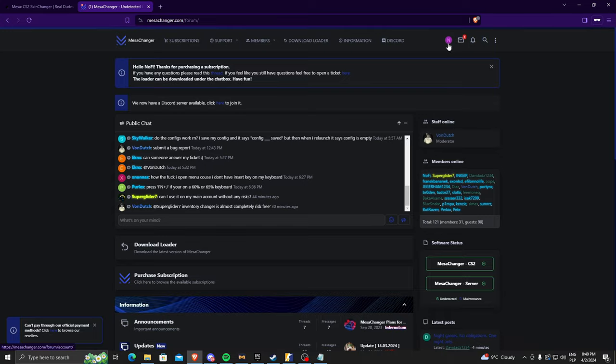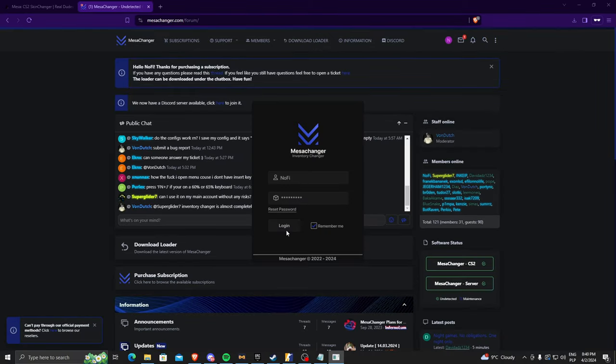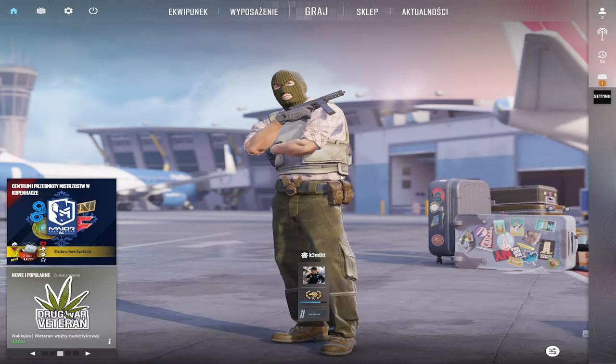After buying, you have to hop into the messenger side and here you have to create your account. Once you've created your account, open the launcher and just log in with the account you created. Click login and now you just have to wait for the game to launch.